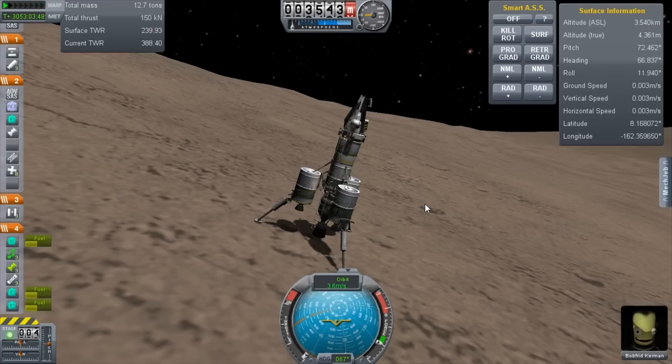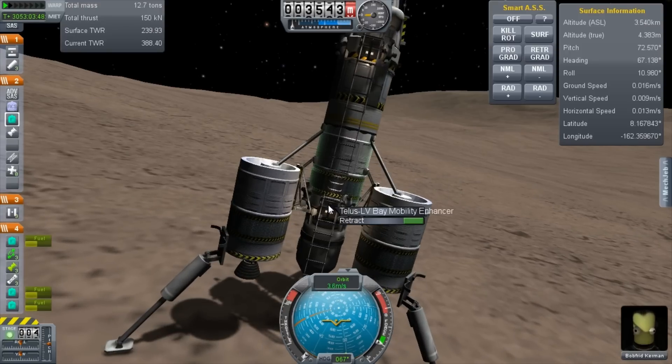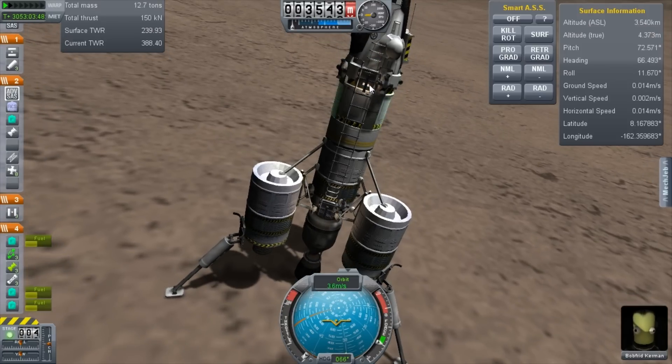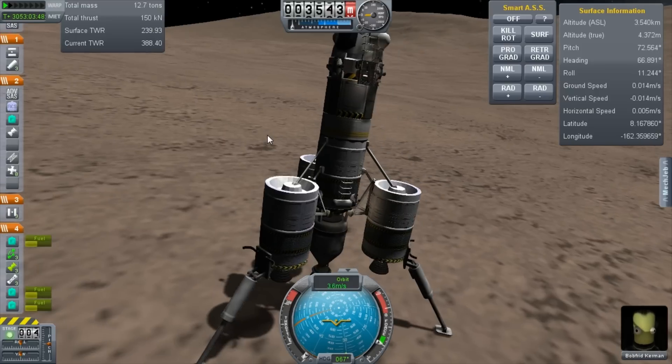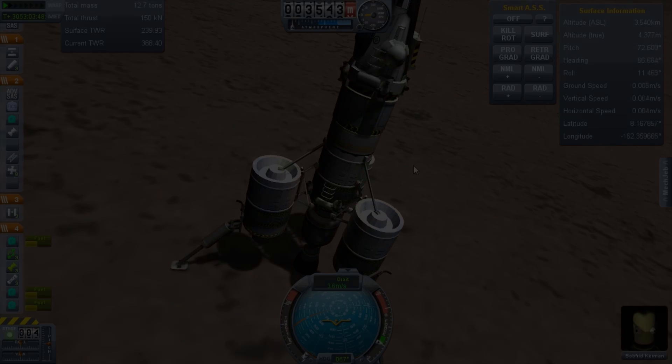Any other suggestions of things I could be doing to prepare for 0.18, or fun ideas of things to do once 0.18 comes out — let me know in the comments. I think I'll just leave Bobford here for now. Maybe this will be the start of my Gilly base, I don't know. It's a bit hilly maybe of a spot to leave him — maybe I'll fly him down into the valley proper at some point too. Thanks for watching, my name is Martin — like and subscribe if you haven't already. Thanks very much for watching, see you soon. Bye.